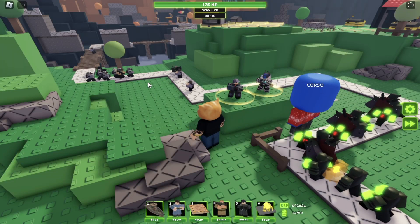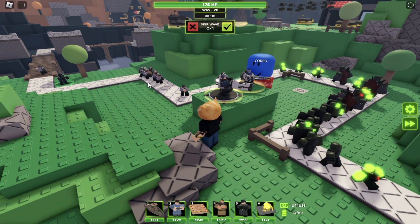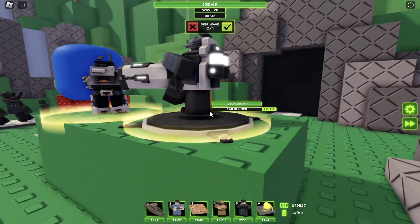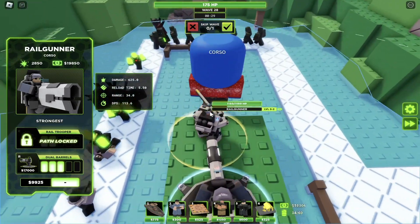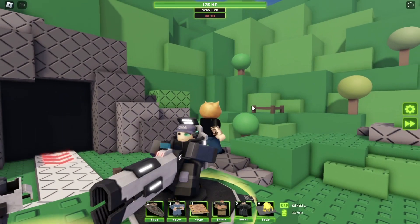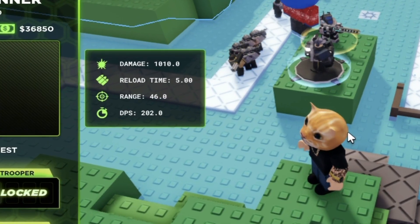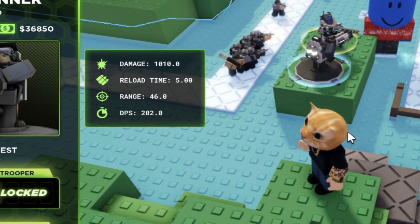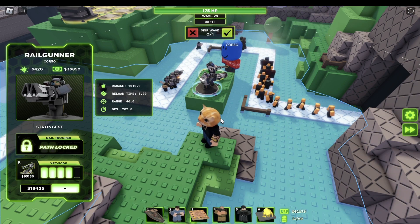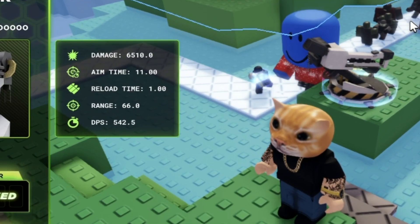Now we're going to go over the bottom path. The third upgrade for the bottom path basically catches up to the maxed-out top path, doing only 30 less damage — 625 damage and a DPS of 89.3. For the fourth upgrade on the bottom path, the damage goes to 1010 and DPS goes to 202. And for the final upgrade, it's going to cost you $63,000. The damage goes to 6510 and the DPS goes to 542.5.